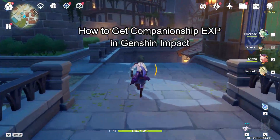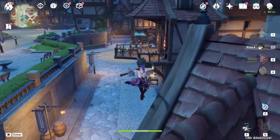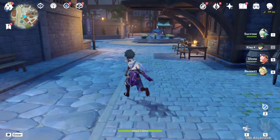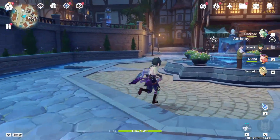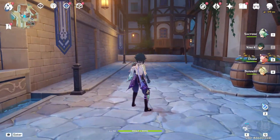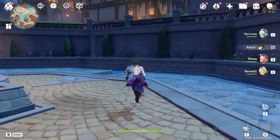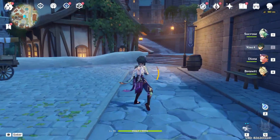Hi guys, welcome back to our channel Map of Gaming. In today's video, I will be teaching you how to get the companionship experience on Genshin Impact. Companionship experience is an experience point in your game. First, just launch your game through the Epic Games launcher, and as you launch your game, open your map by pressing M on your keyboard.